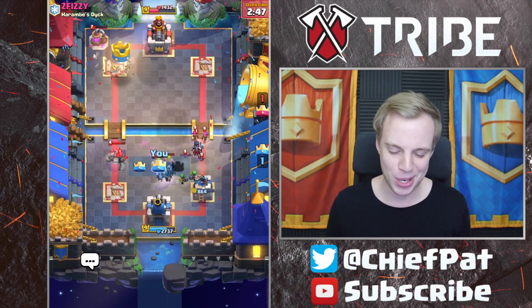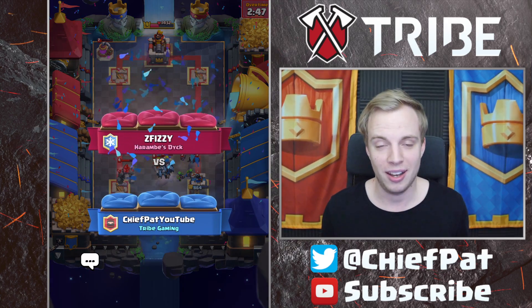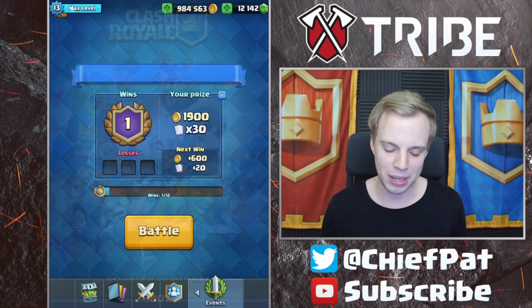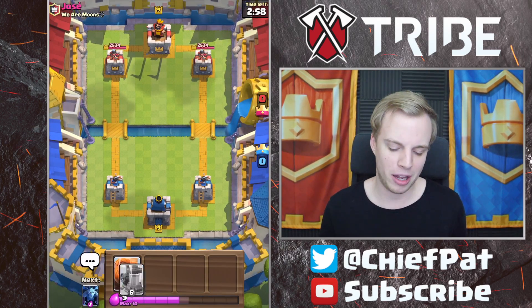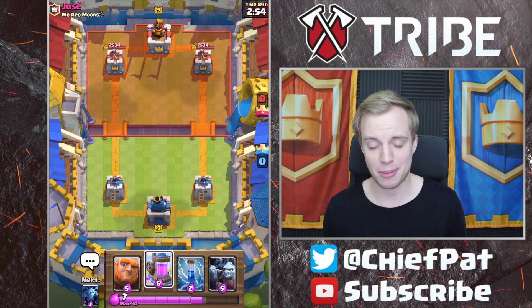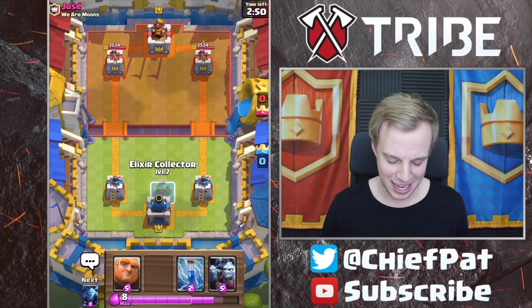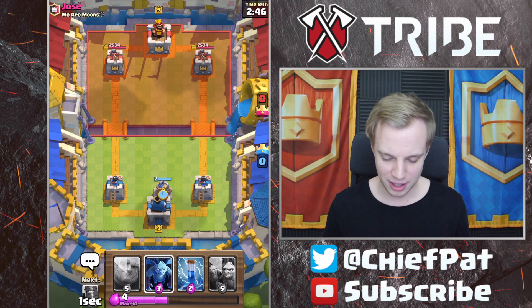GG, well played. 20 HP is going to go down right there — we're going to take down that Golem deck. He had Arrows and Poison, not literally the worst possible combination to go against when you're playing double minions. Very surprising we were able to pull out that dub. Golem Graveyard really isn't that much of a deck, but sometimes you're playing against decks that don't make a lot of sense but they make sense against your deck — that's generally the matchup most people hate in Clash Royale.